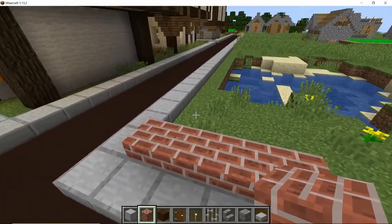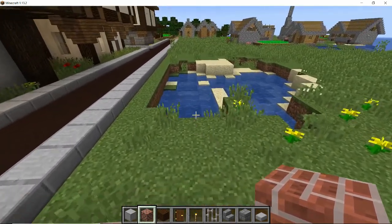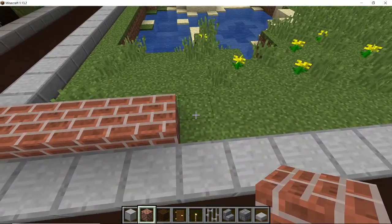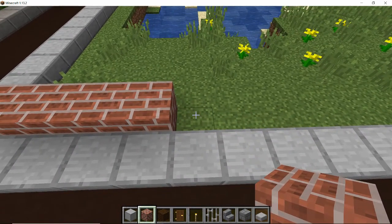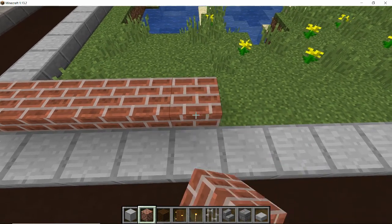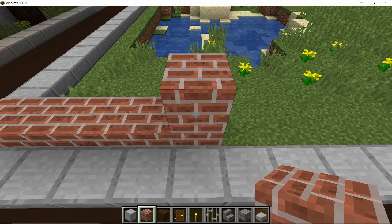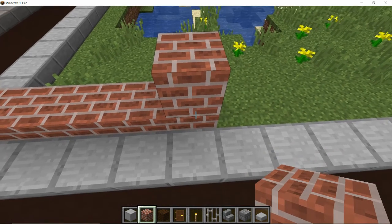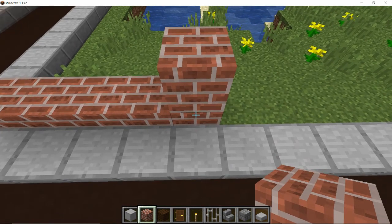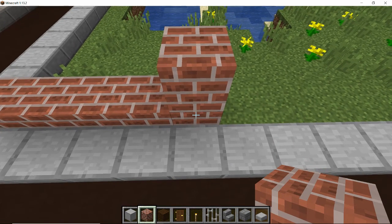This will be the front of the house — just the entryway and where the stairs are to get into the house and down to the basement. On the next block here we'll actually start the building proper. I'm going to put two blocks there so that you can see where the beginning of the house actually is, and we want to make a row of 17 in the stone bricks.